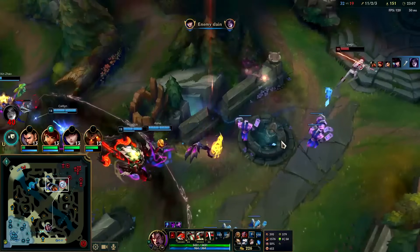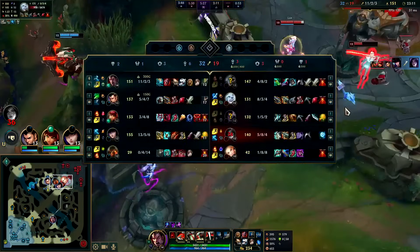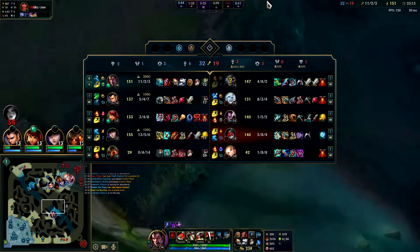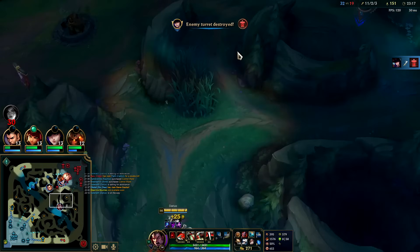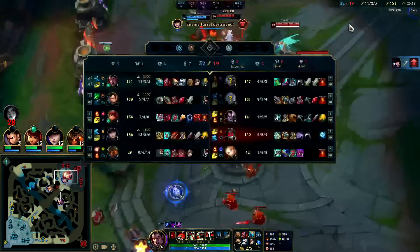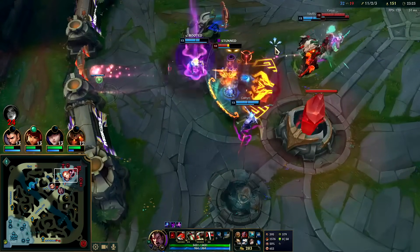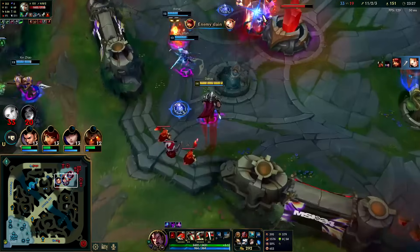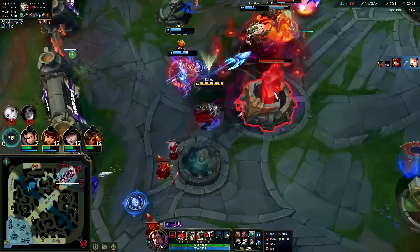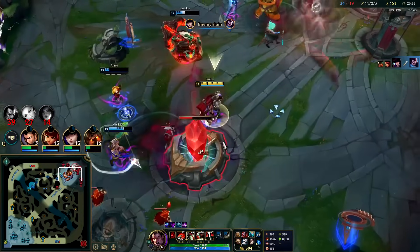After Dead Man's we can go for pretty much anything. I wouldn't mind Thornmail though — they're so physical damage heavy. Their only true magic damage character is Lux, and she's one of their worst players, which is great. You never want your single damage type to be your worst player because then it's all for nothing. We can push down their turret now with baron minions — Lux can't clear it. Caitlin's really fed, she's three full items.